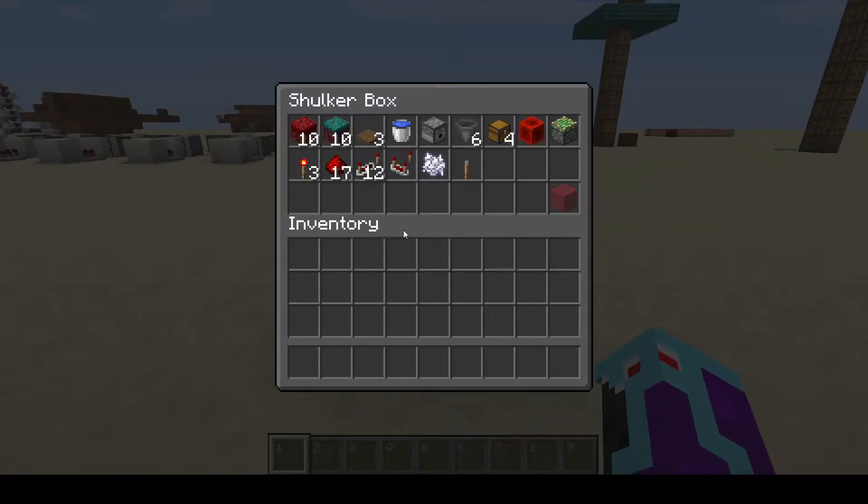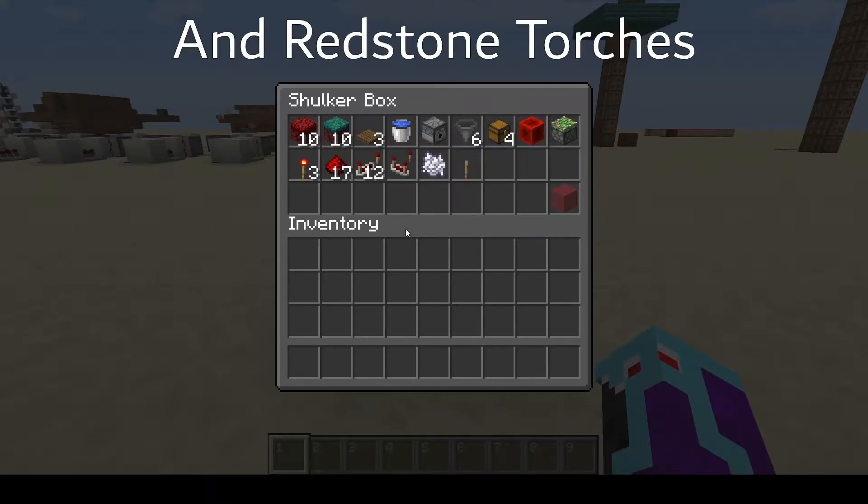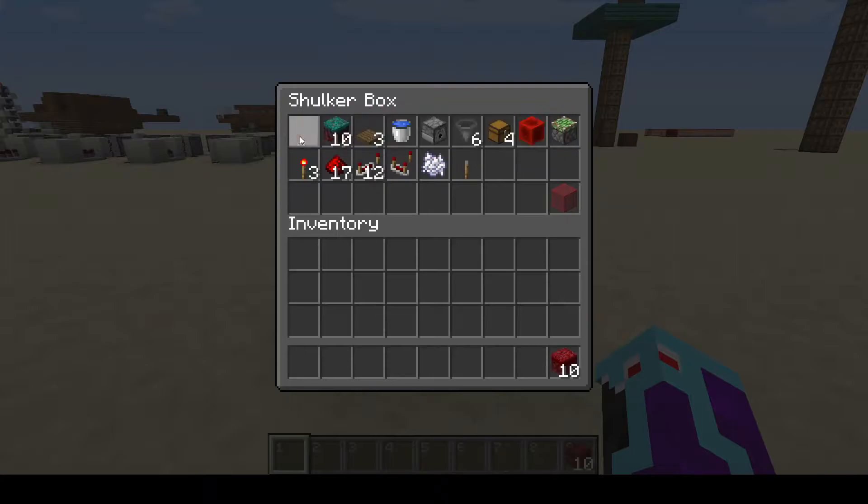Pause the video and take a look at all the materials you're going to need. This is to build just a three-wide version. If you want to build any larger than that, you will need some more nylium, more redstone, and a few more repeaters. Go ahead and grab all this stuff and we can get started.